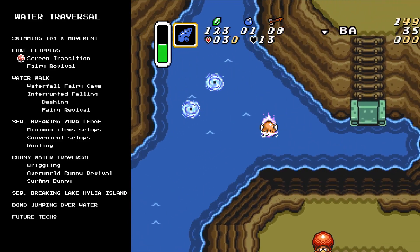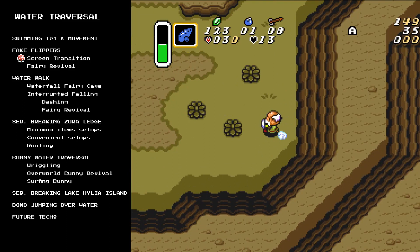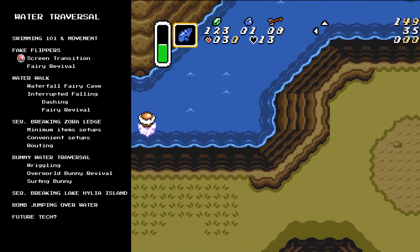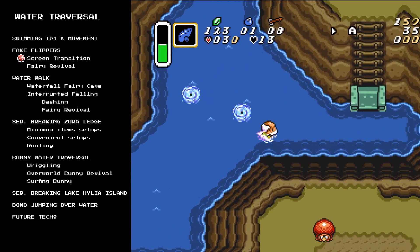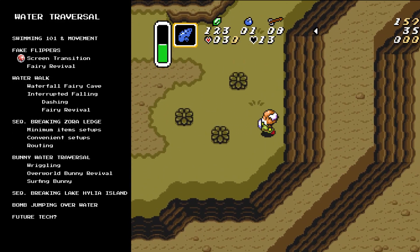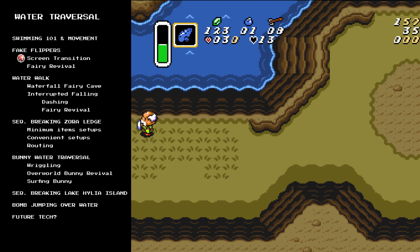It's called a frame perfect trick, meaning you need to be holding left on the first frame you can when jumping in the water, but that doesn't mean you have to press left on an exact specific frame - you can just be holding left in advance and you'll be fine. You don't need to be right next to the screen transition - you can be up to two pixels away. If you're two pixels away, you can't hold a diagonal input because you won't be able to build up enough momentum to move that far. Diagonaling won't always mess up your fake flipper via screen transition, but for most purposes you want to be as close as you can be to the screen transition and holding a cardinal direction into it.